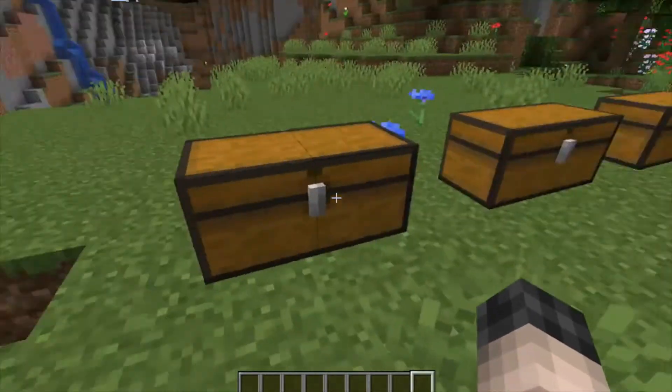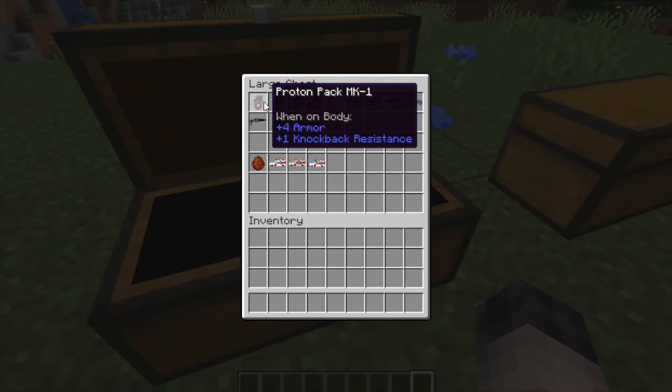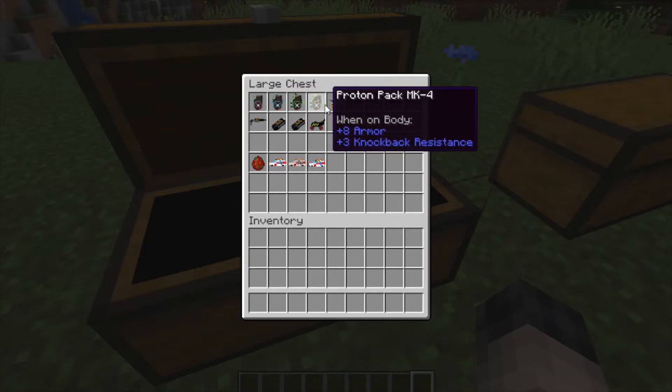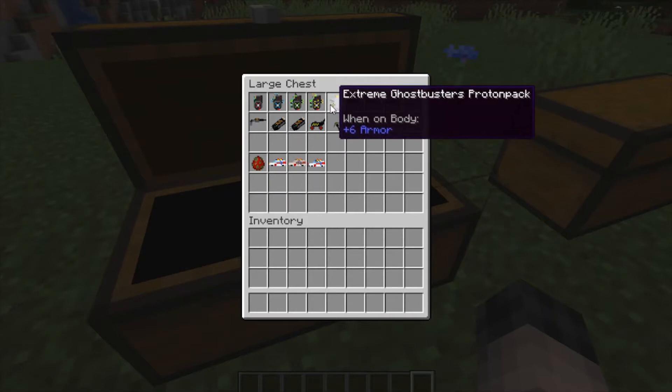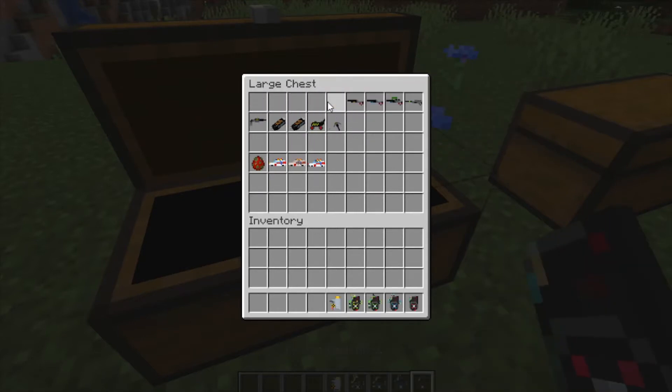In this first chest we have all the Ghostbusters equipment — the proton packs: MK1, MK2, MK3, MK4, and the one from the Extreme Ghostbusters. Let's just select all of those, and the Neutrona wand.